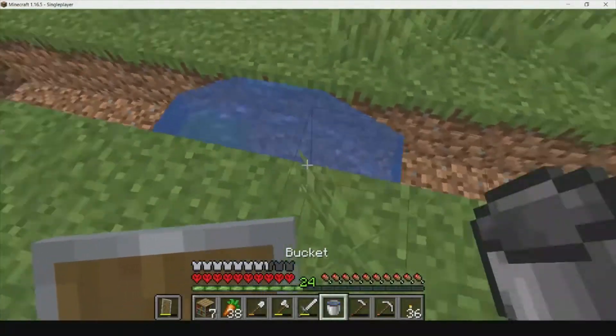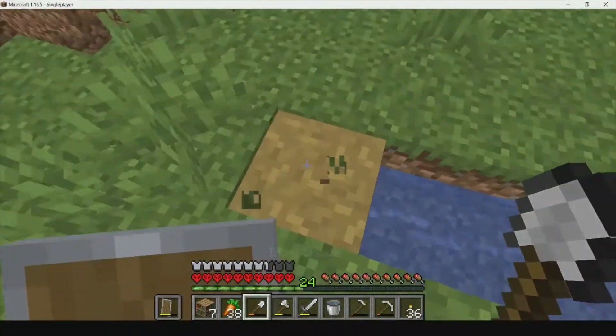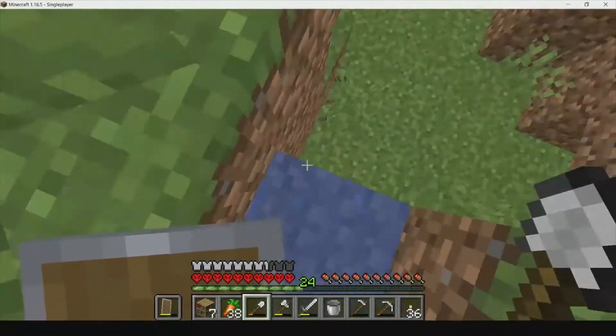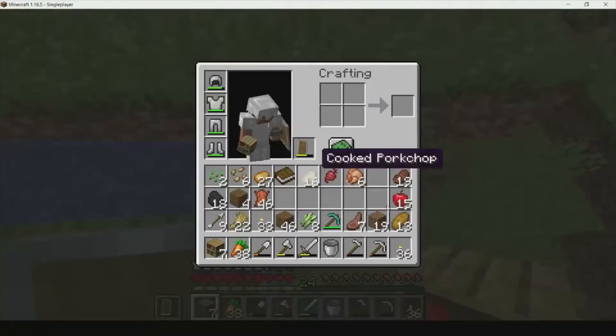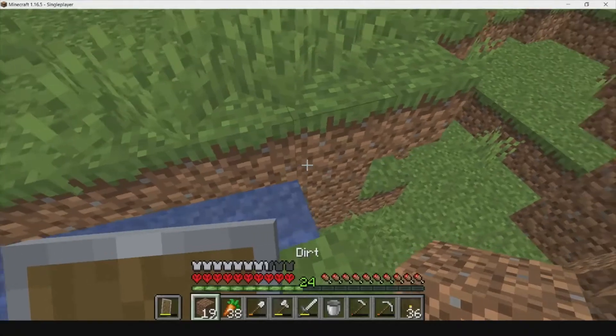It looks like we can go even further. Now we are going to place these books and set up the sugar cane farm area.